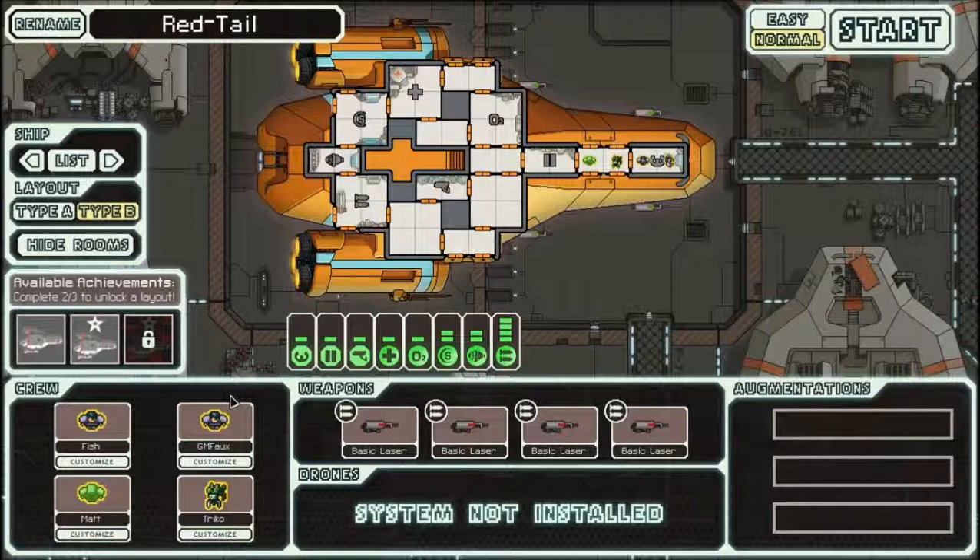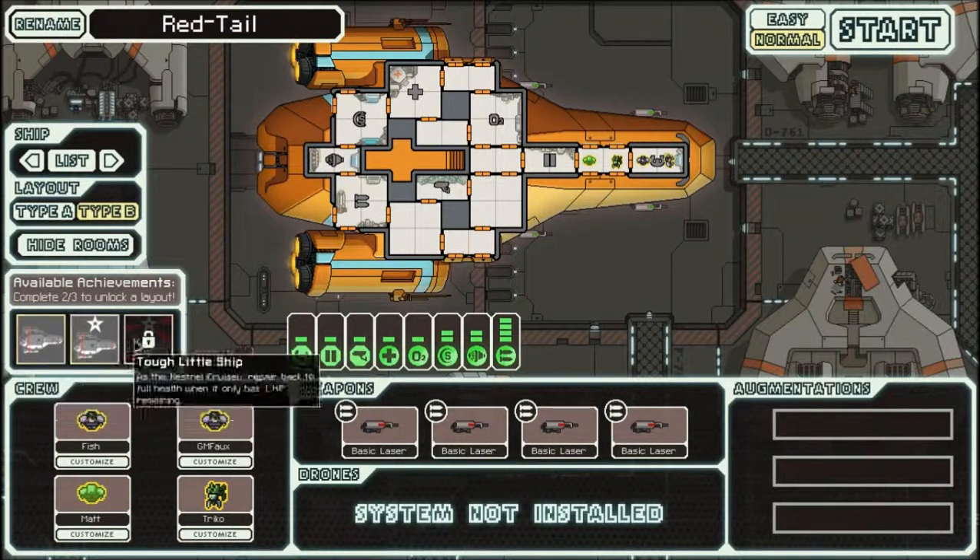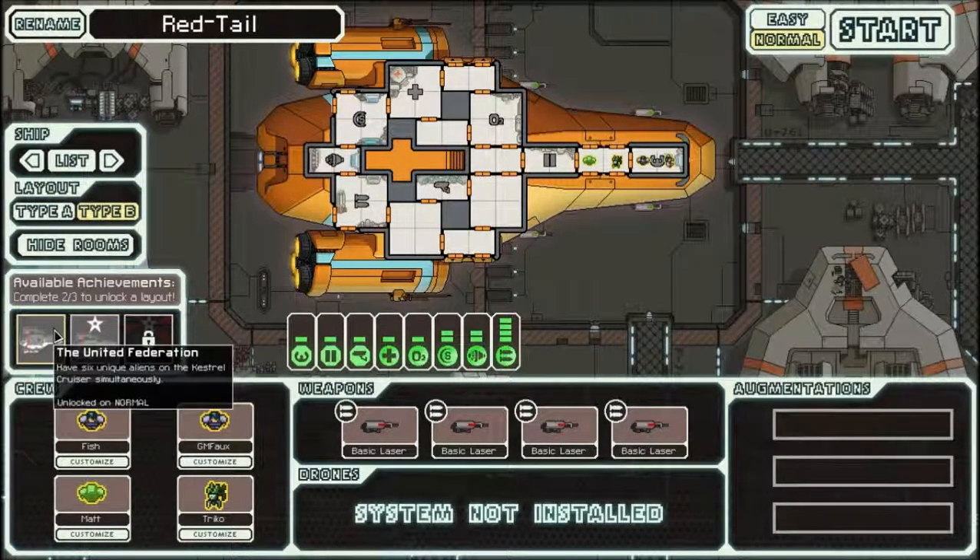In order to unlock the Type B layout of the ship, you have to complete two out of three of the ship-related achievements. The ones I've done are United Federation, which is a mostly luck-based achievement. You have to have six unique aliens onboard the Kestrel Cruiser at the same time. It's not difficult per se, it just requires quite a bit of luck — you have to maximize your chances of recruiting crew members, which pretty much means you have to visit almost every store and balance the risk and reward carefully.